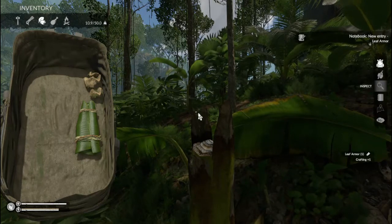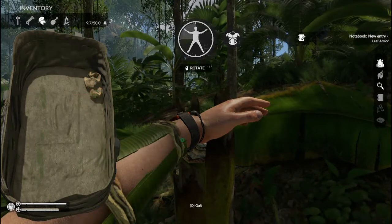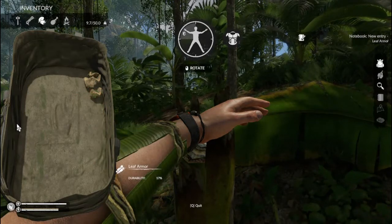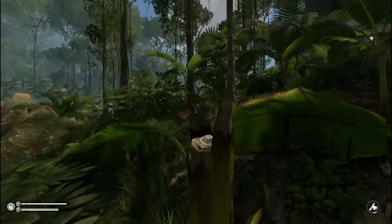We then click the inspection tool and then we click and drag and drop the armor onto either one of your arms or one of your legs. As you can see it's banana leaf with two bits of rope.